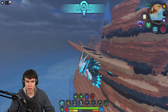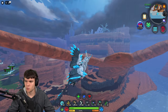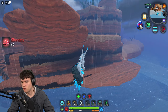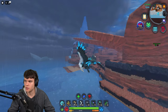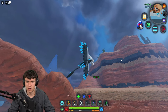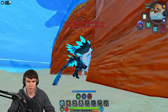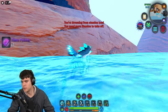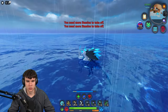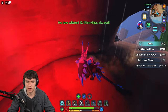Come over here to the desert, and just off the side of this there should be another one. It's going to be somewhere around here — I just need to try and find it. Okay, we're looking at the wrong place. Come over here — it's in this bit right now, and here it is. Here's that next Jerry Egg. So we've got five left to find.